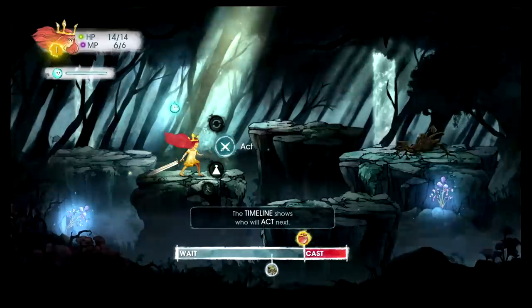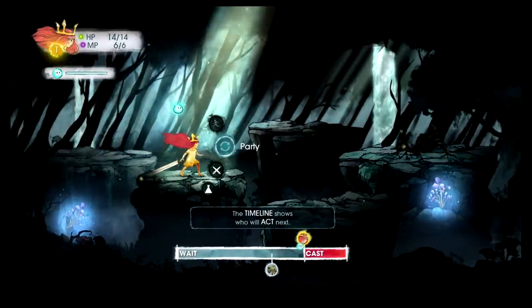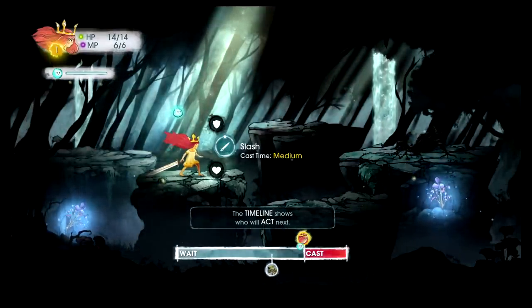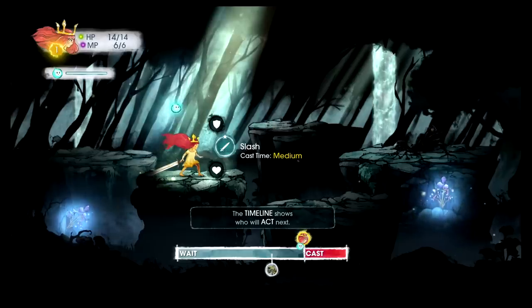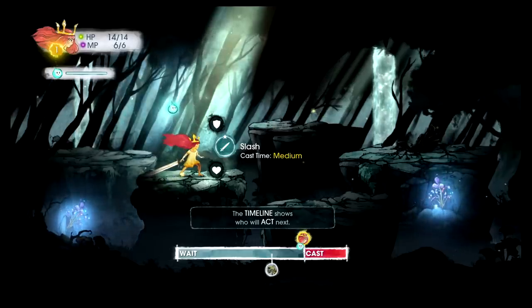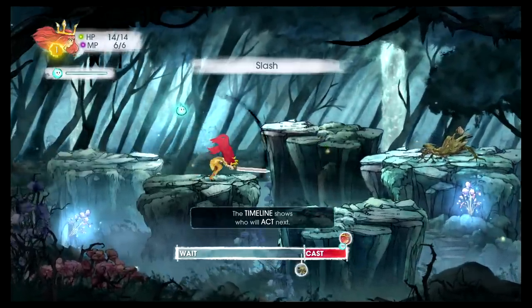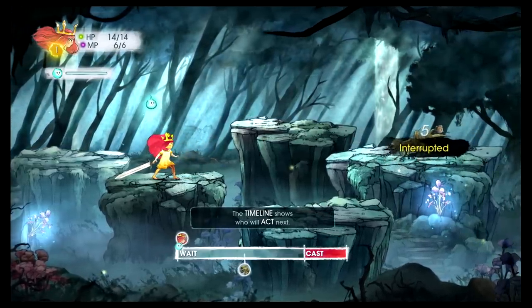This reminds me of Grandia. I have act, party, potions, and flee. Even a regular sword slash is called 'cast' — it says cast time. This is essentially like Grandia, where you have the action bar.